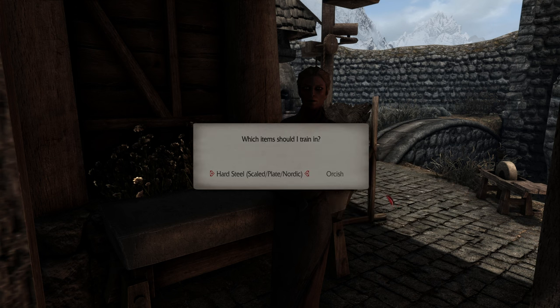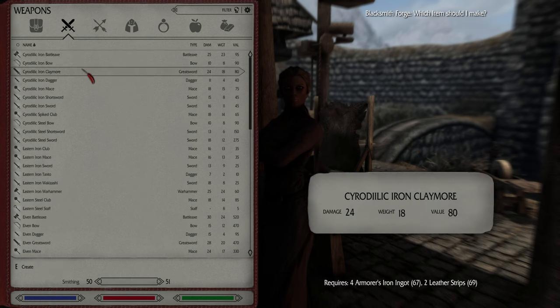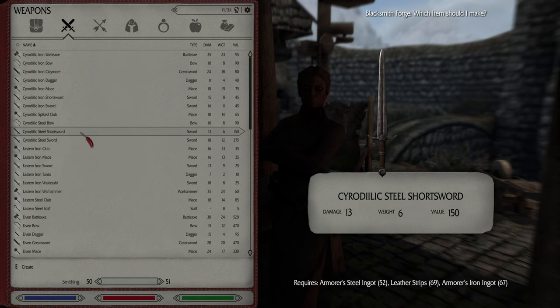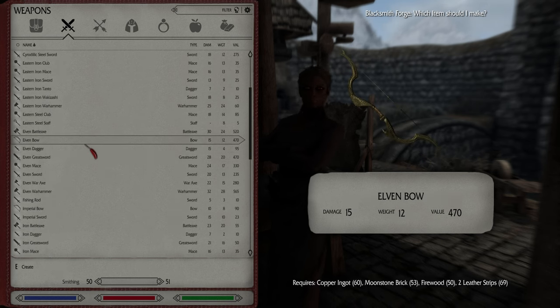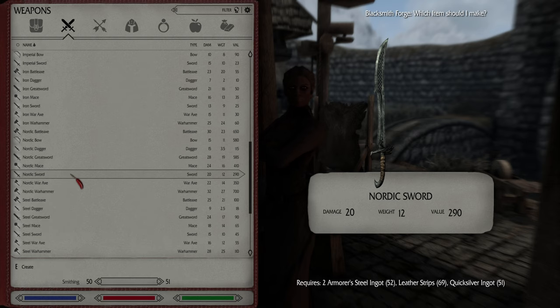I am in need of your crafting expertise — let's see what you can make. No, I don't want to train. Cyrodiilic Iron Claymore — that's kind of cool, but I'm not going to use that. Steel Sword — that's 18 damage now. I actually don't know what my current sword does. Ooh, that's pretty looking — 20 damage. I'm pretty sure it doesn't do 20 damage. Nordic Sword — ooh, I like that! I am hungry apparently. We're going to order a Nordic Sword.